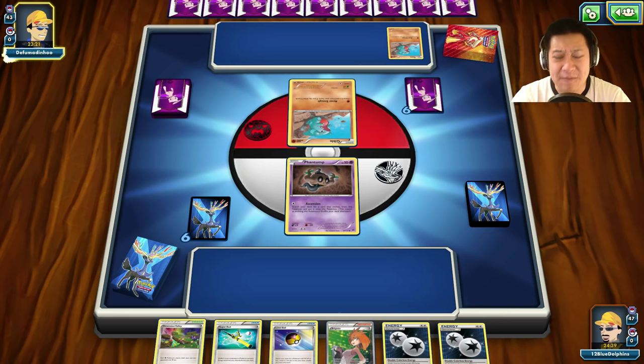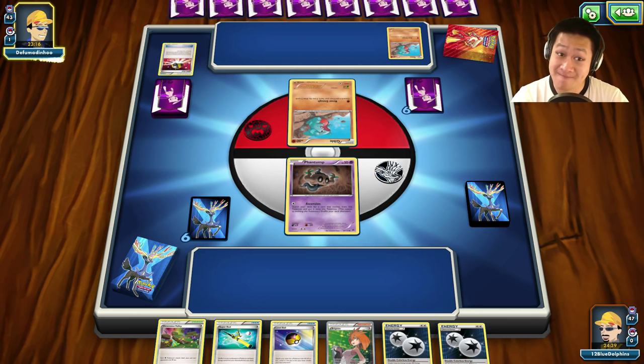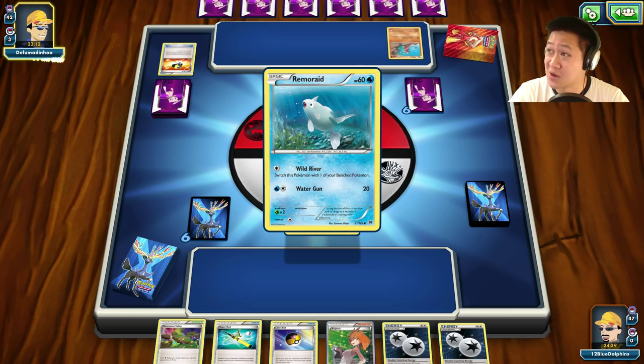In the video game, Aegislash has nine resistances and three immunities — just one Pokémon. That is some insane defense.